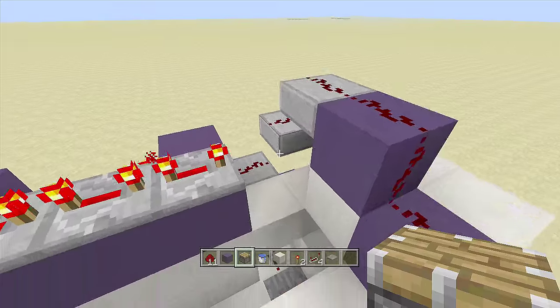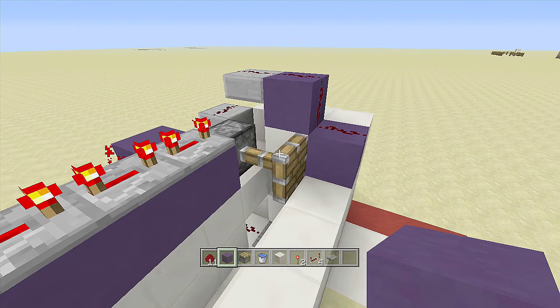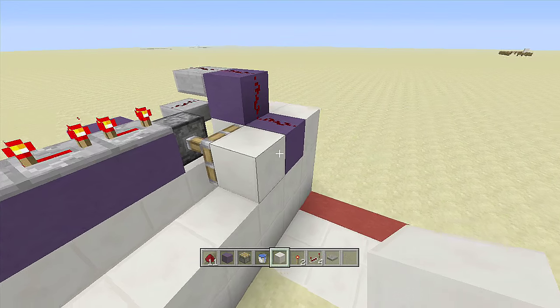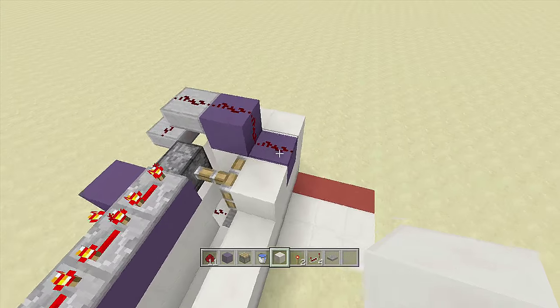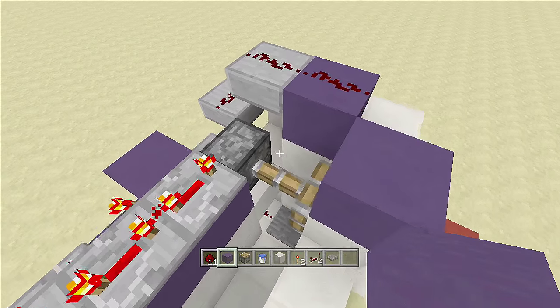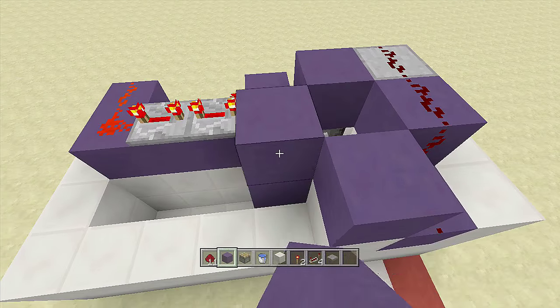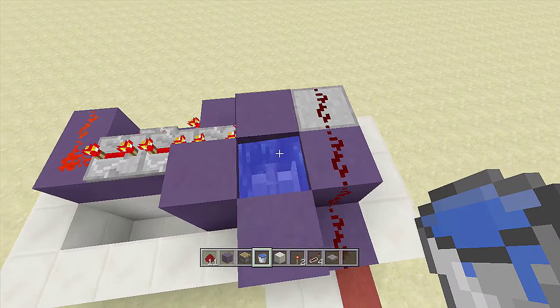Come over here, take out your normal piston, and place it here — it should extend out. Now place a block of your choice right here, then a block right above your block of choice, a block right above your piston, and another block there. Take out your water bucket and place it right above your extended piston.